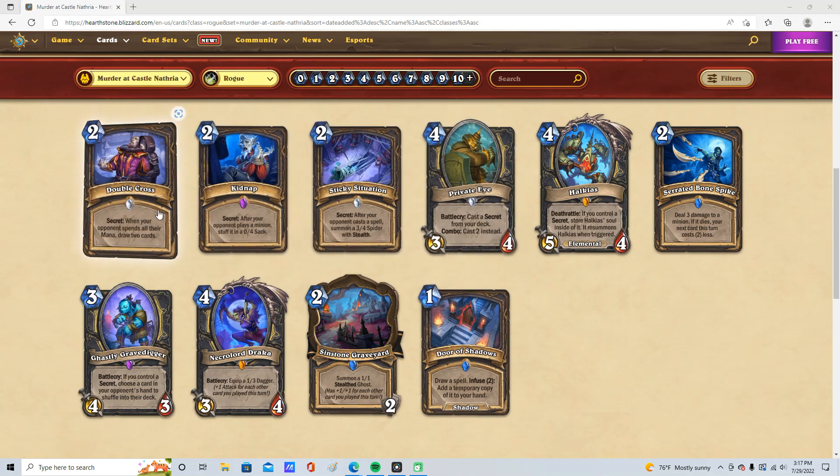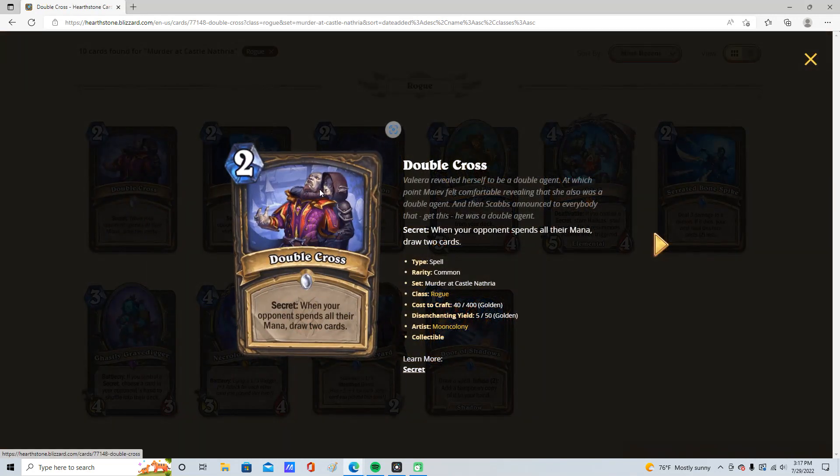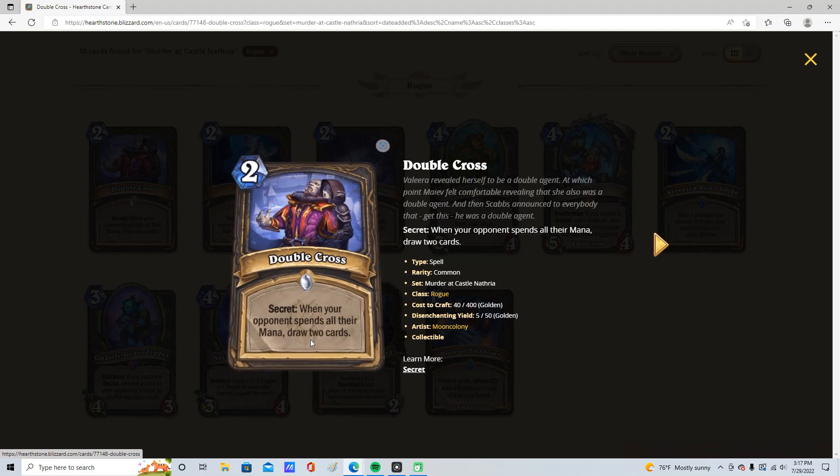What's up gamers, Joe here. Let's talk about Rogue. Double Cross: 2 mana secret. When your opponent spends all their mana, draw 2 cards.